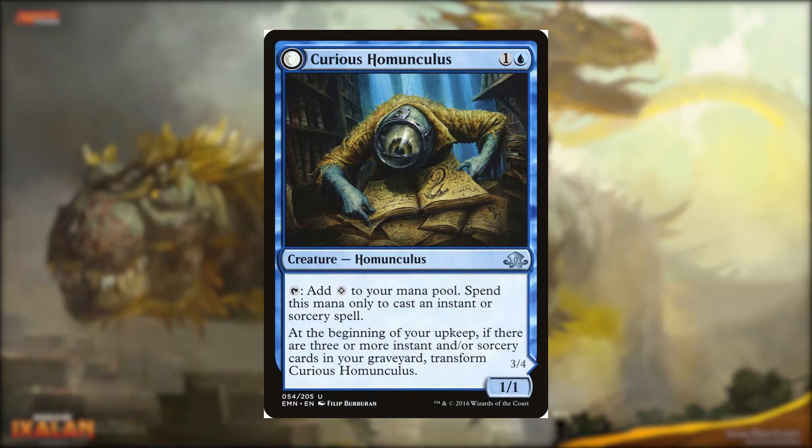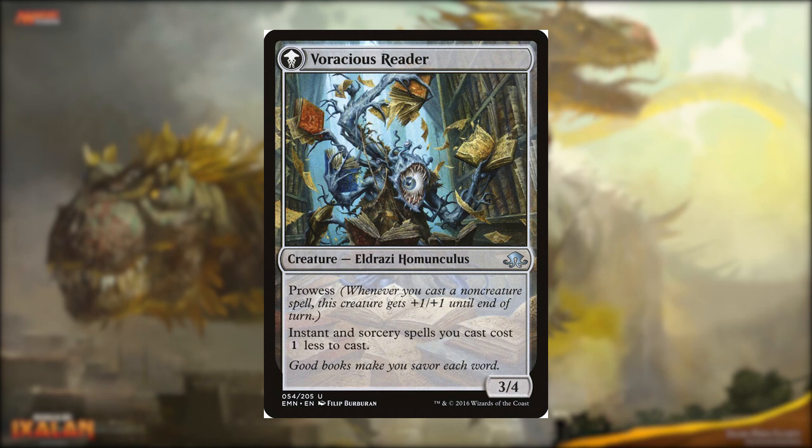And last for our mana reducers, we have Curious Homunculus for 1 and a blue. It's double-sided, but I'll read the front side. It's a 1/1 homunculus. Tap, add colorless to your mana pool. Spend this mana only to cast an instant or a sorcery spell. At the beginning of your upkeep, if there are 3 or more instant or sorcery cards in your graveyard, transform Curious Homunculus. Voracious Reader has prowess, and instant and sorcery spells you cast cost 1 less to cast.